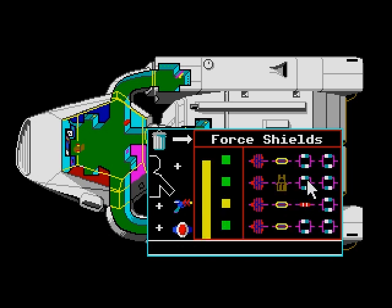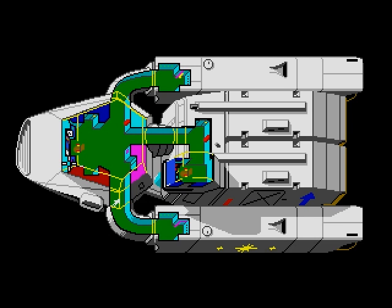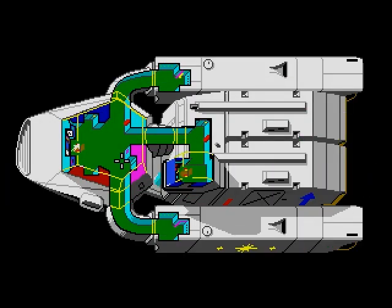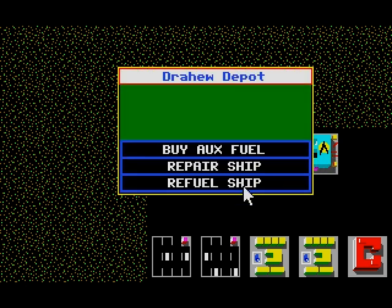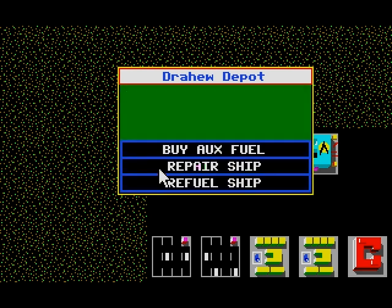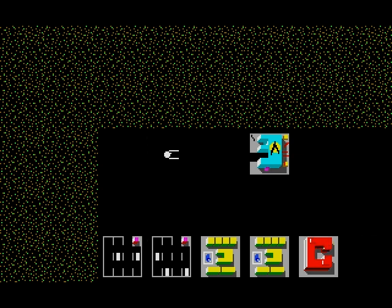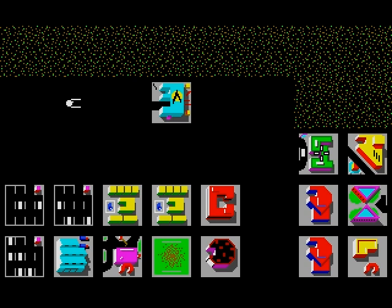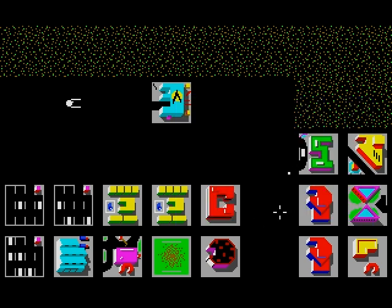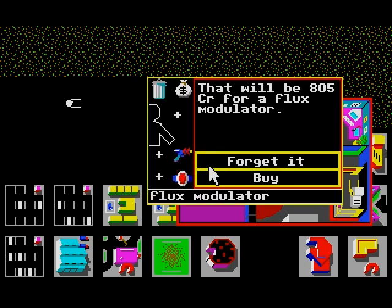So this purple thing is called a flux modulator. Let's fix the damage here while we're here — we could always go to Banville and do it. Let's fuel up. After I bought the synthesizers and biochips, I went to every other city on New Shoot. And if they had it in their commodities exchanges, I would buy it, store it in the warehouse, and then sell. I would sell the ones in my pod for a profit, so I would make some of the money back.